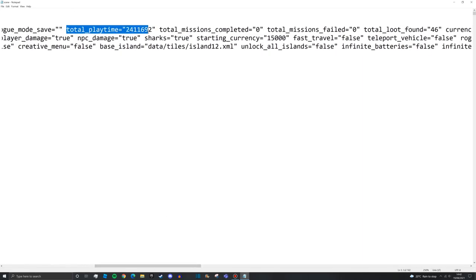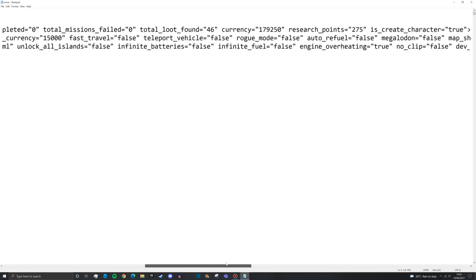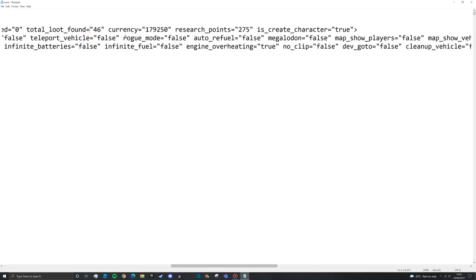Total missions completed and total missions failed are just stat trackers - you don't need to touch those. Total loot found is the amount of boxes you found floating in the water or treasure crates at the bottom of the sea that give you money. These are just stat trackers.